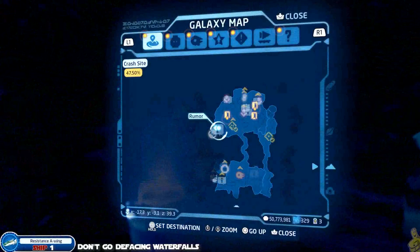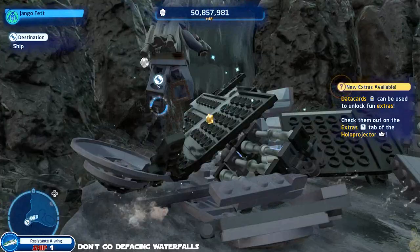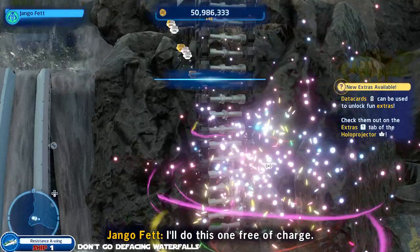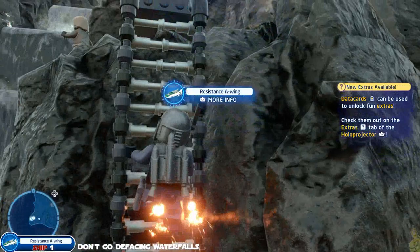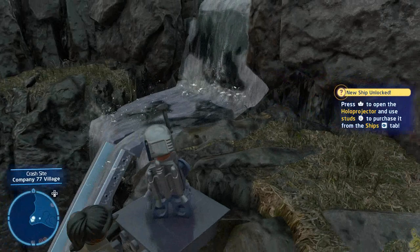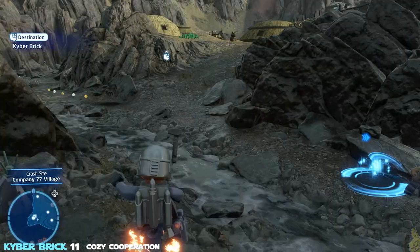Next up, the one and only ship for this area — the Resistance A-wing. All you've got to do is pull the plug and build up the bricks — there are actually two sets. Fun fact: when I did my scouting run on the PS4, there was actually a ship token floating around inside the cave under the waterfall. It might just reward it to you automatically, or you might have to go in there and swoop it up. Either way, as long as you get it, that's all that matters.